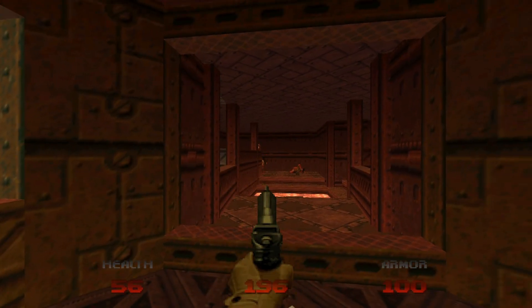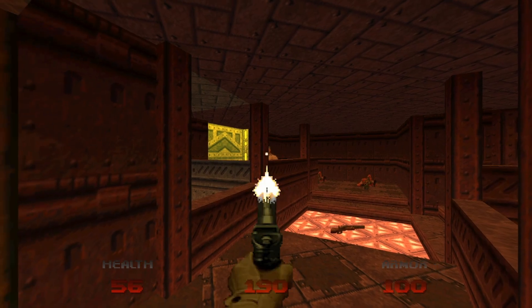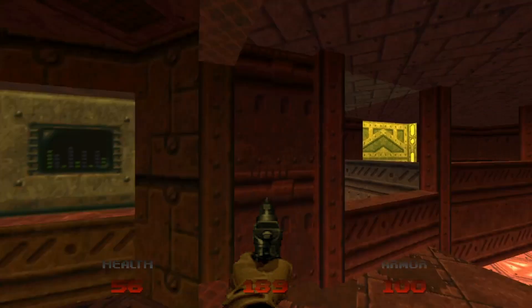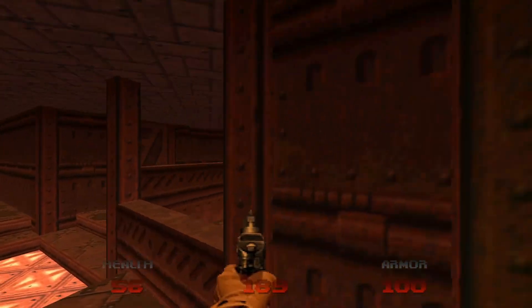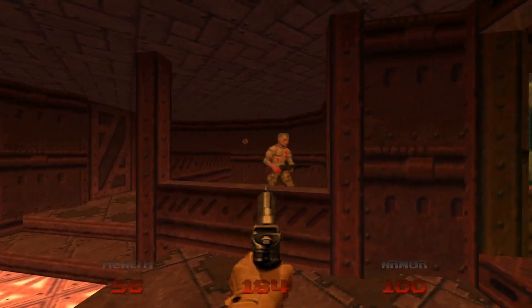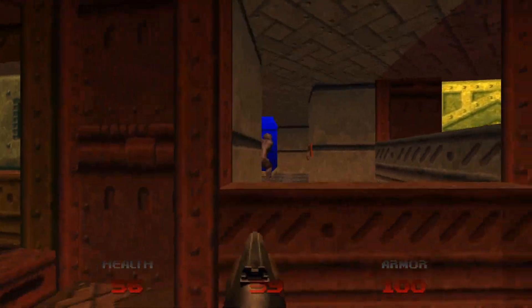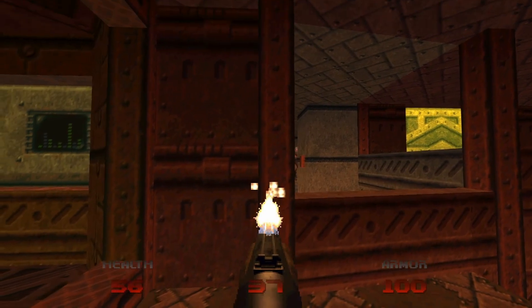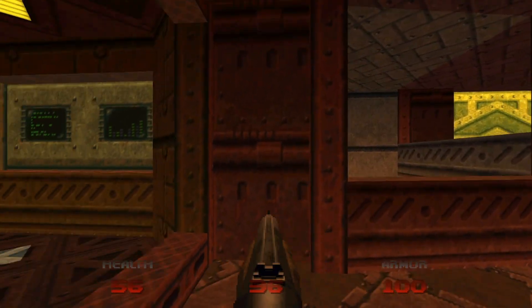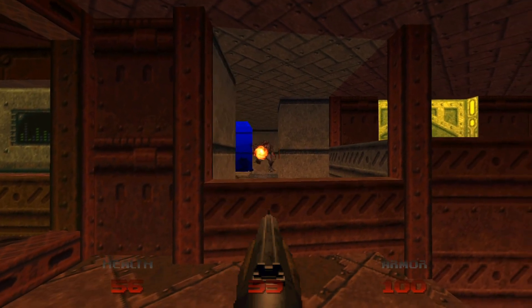Let's kill these guys off in front of us with the pistol, stand on this little ledge here, and snipe these guys off. They don't seem to really be able to shoot me for some reason. To the right there are a couple more zombie men, and to the left there are some imps. I'm going to get my shotgun out for the imps. I'm trying to shoot the guy in the corner there. Okay, he came out. Nice.